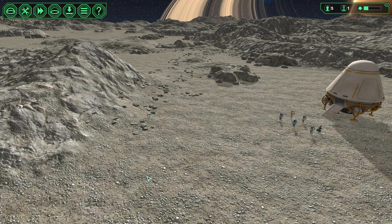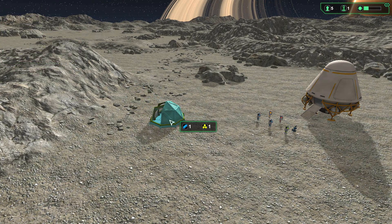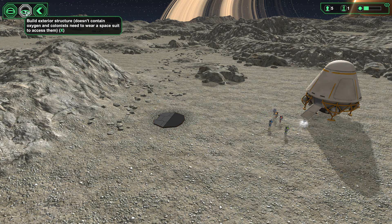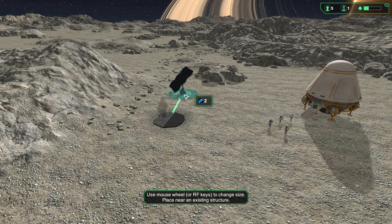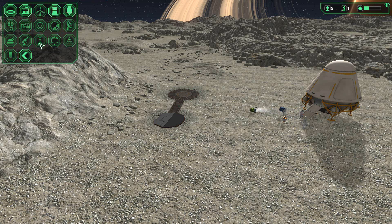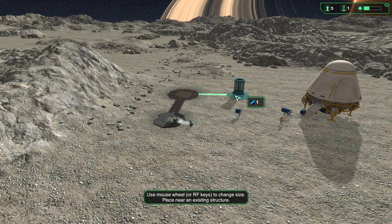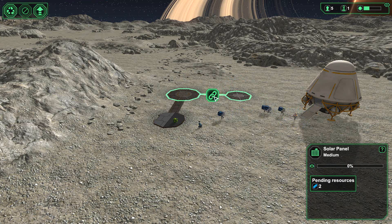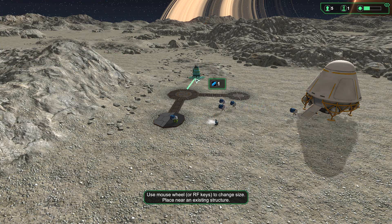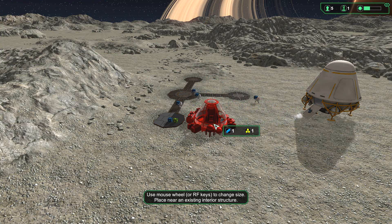Let's do here. Now let's place an airlock, and then we're going to build a solar panel, and then we're going to build a power collector, power storage, and then we're going to build a water extractor and then build an O2 plant.